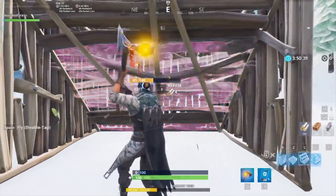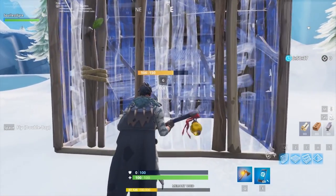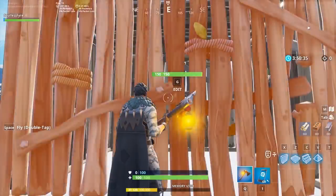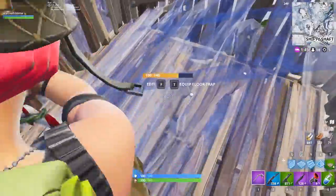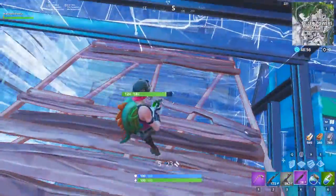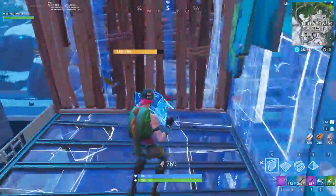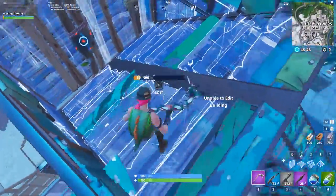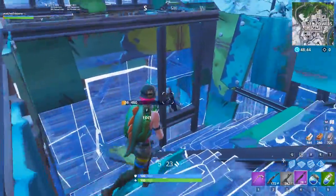Essentially, you hit their build to get the blue circle, then move back and build your own structure, acting like you're going to take a different angle. Then target the blue circle to destroy their wall through your build, followed by replacing their build with your own. It takes a little bit of practice to get the movement down swiftly, but it shouldn't be too difficult overall. This trick doesn't necessarily guarantee a wall replace, especially if they're still holding turbo build — what it does is lull your opponents into a false sense of security so they let go of turbo build, allowing you to destroy and replace the wall with your own.